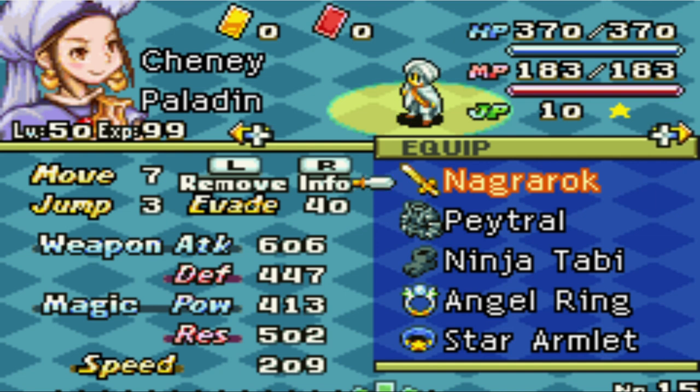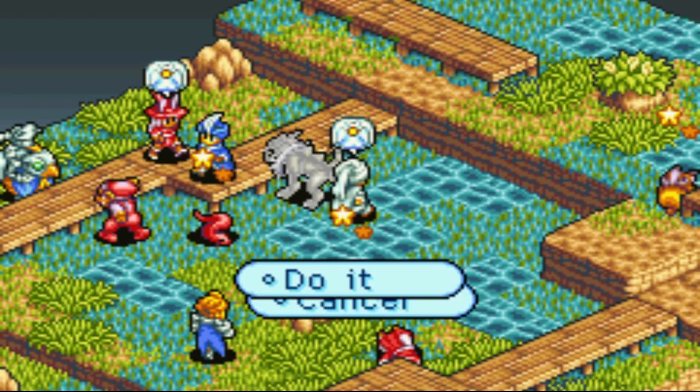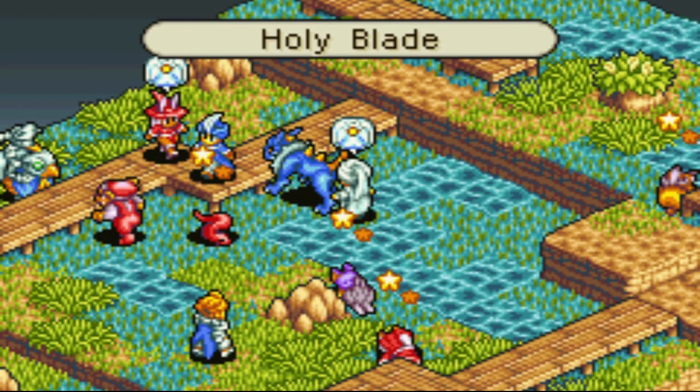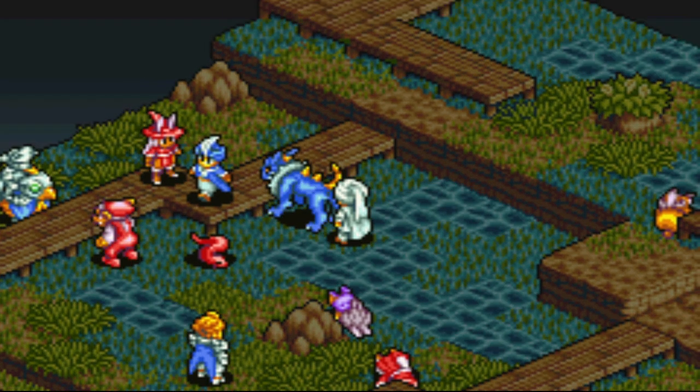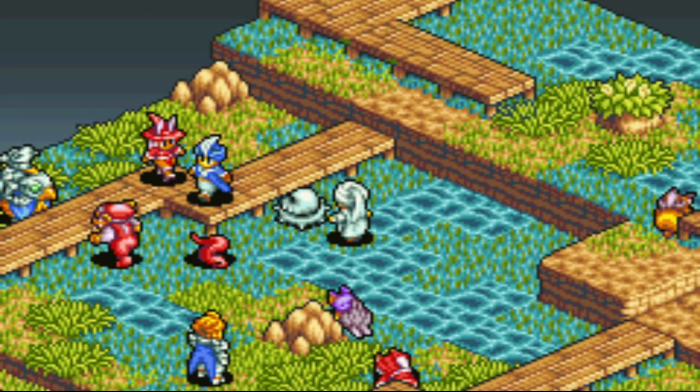Sequence can potentially be better, but Nagra Rock has more than good enough attack, adds 6 to our speed stat, and gives us 1 move. Sequence can be better, but grinding for it can take longer than beating the entire game or mastering all jobs.